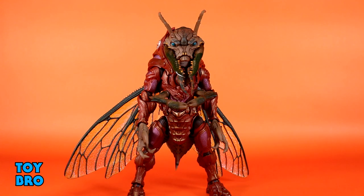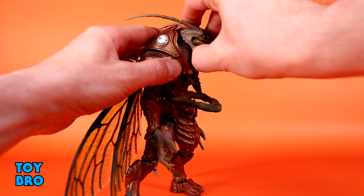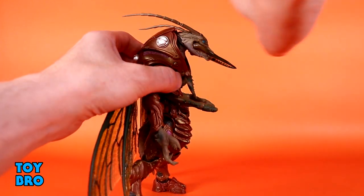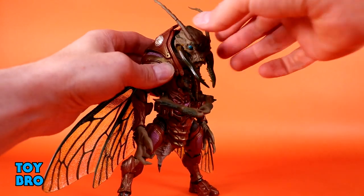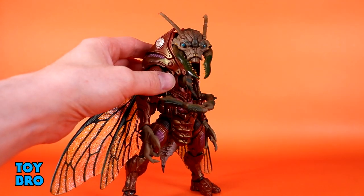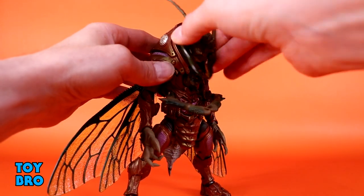As far as articulation, he's a 1.0 figure, but he's also different because of how he's put together and some of the stuff attached to him. The head can look up pretty well — he's got a neck that juts forward as a separate piece. He can look down really nicely, and the tilt side to side is really nice with a lot of range. Of course you can swivel the head.